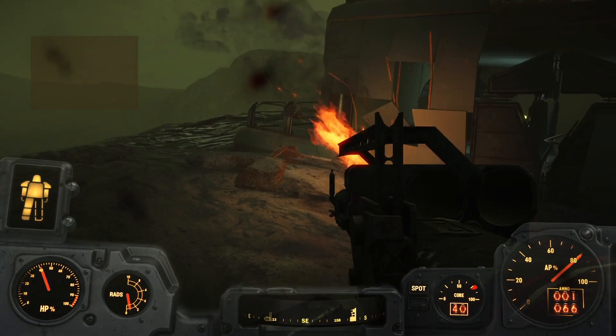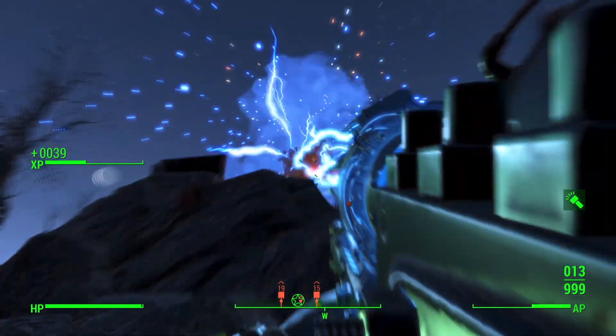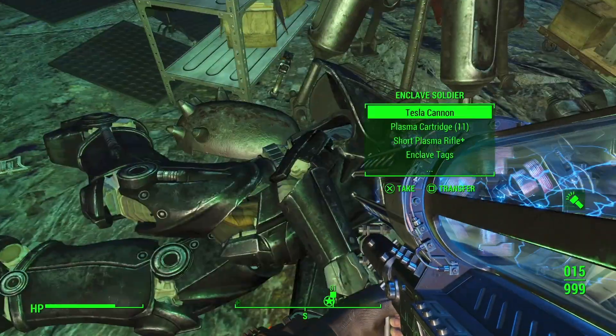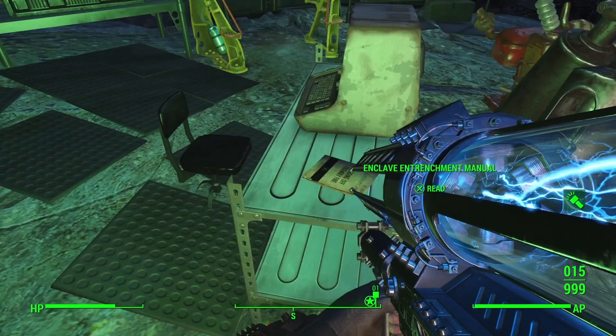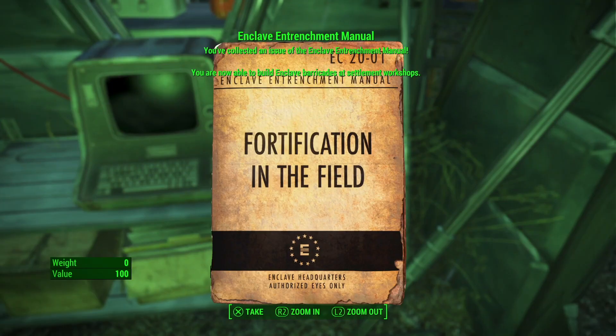After hugging them with your weapon of choice, the quest will finally end. The mapped locations speak for themselves and you'll encounter several tough enemies in Enclave Power Armor yet again. However, what you're really here for are the three magazines that will unlock various things for you to build back at your base.